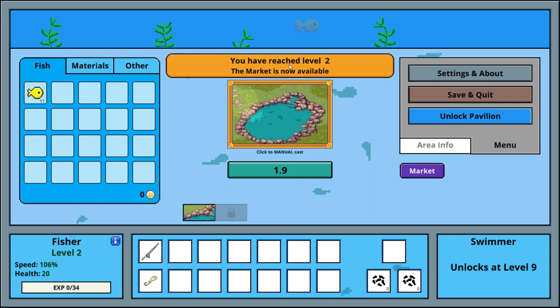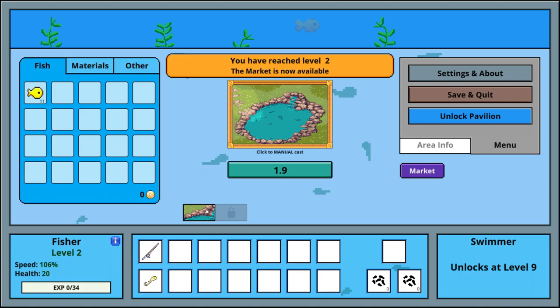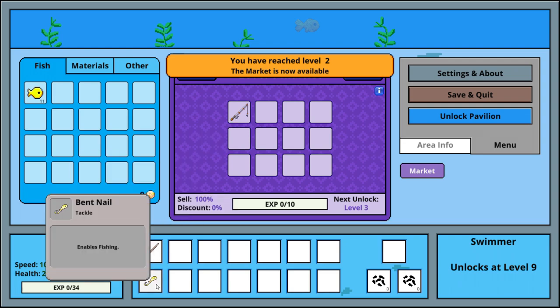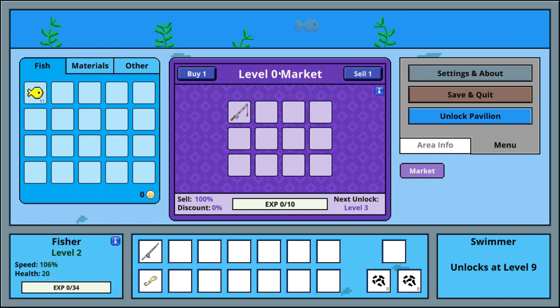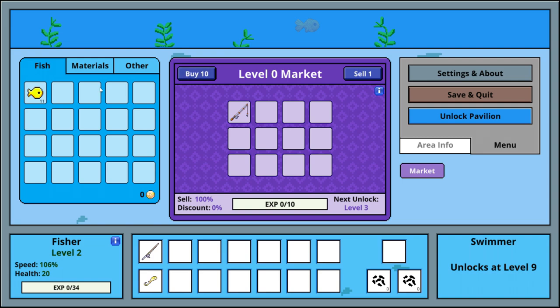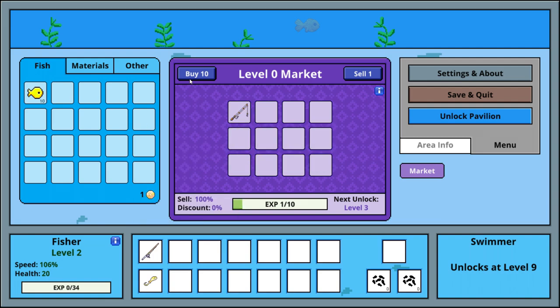I just reached level two here. Can I sell this? I'm not sure how to do that. Let's keep going to the market — here I could buy a new fishing pole. This is my first time playing, of course, and I'm commenting as I go. There are explanations here. I'd like to sell — it's one gold each. Sell 10 for 10. There you go, so I need 50, let's exit that.